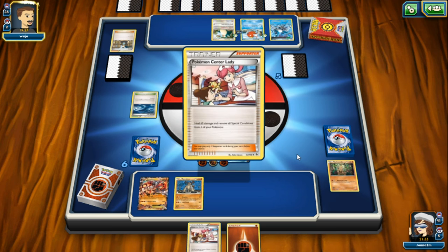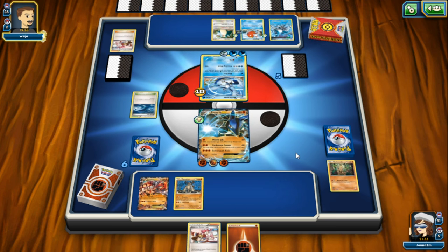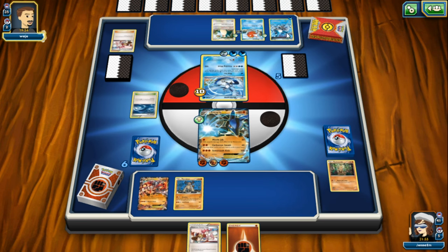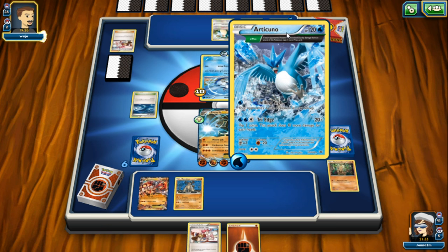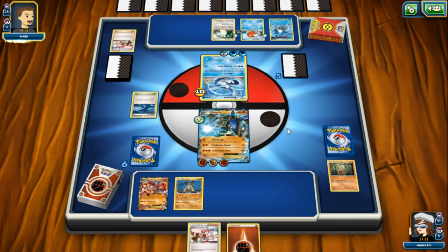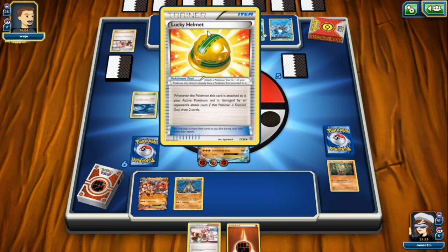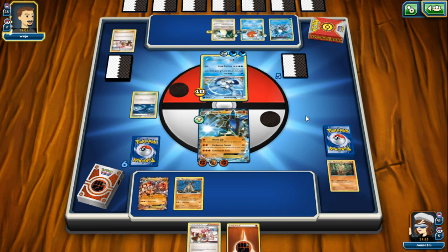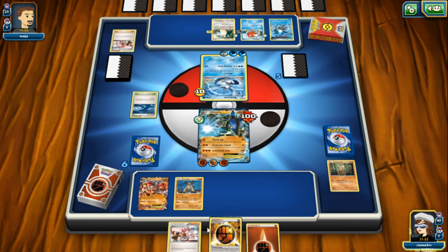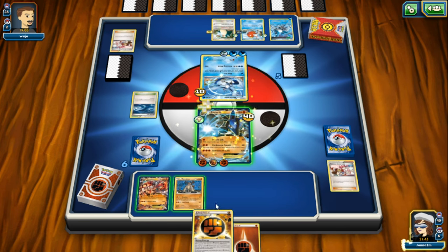He's using Nurse Joy to heal another 60, leaving him at only 10 damage. Now he's going to do Freezing Wind again - we'll do 100 damage. There he is powering up his other Articuno, which is a card I actually use in my water deck because it's so effective. He's using Lucky Helmet - pause it if you need to read it. Here comes Freezing Wind at us, but luckily we have a Nurse Joy on our bench. I'm going to use another strong energy to increase the damage by 20.